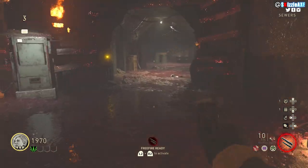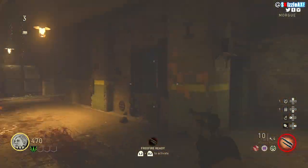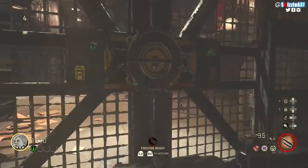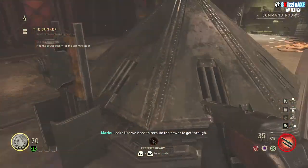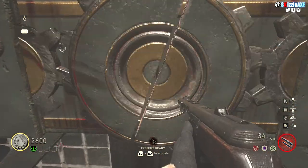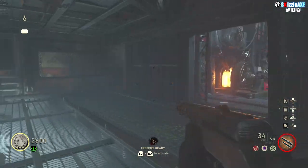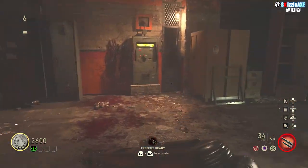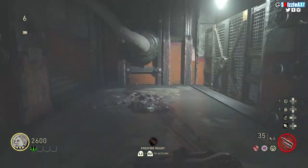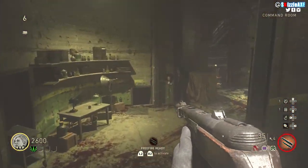Once you're inside the bunker there's going to be a pyramid-looking device — you need to crank it up by holding Square. Once you do that, there are going to be 2 doors you can now buy, each costing 1500 points, so you need about 3000 points in total. Buy one of the doors — follow the gameplay for which one — and somewhere around that area there will be a power switch. Turn it on — that's what the power switch looks like in the Final Reich.